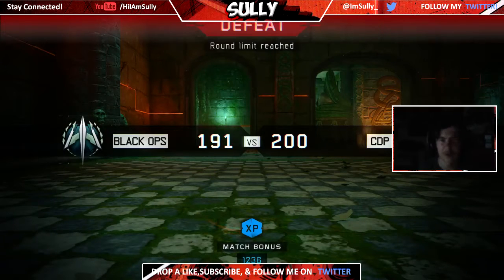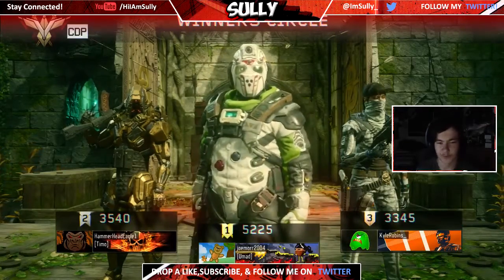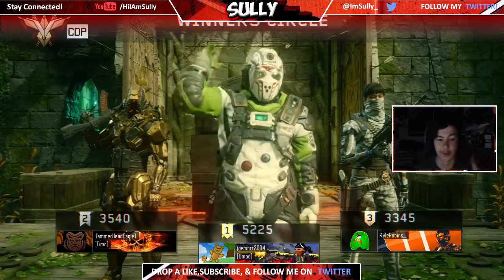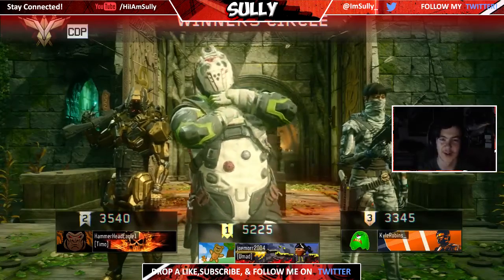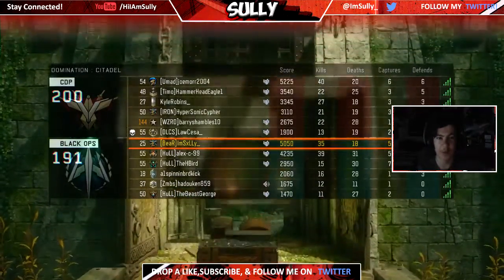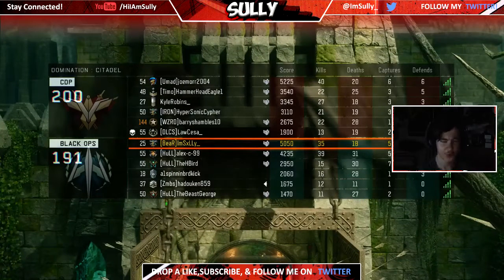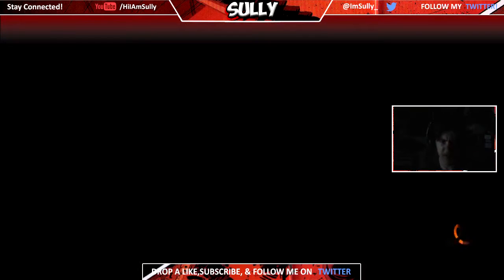I did say at the start it's probably the map out of the four that people want to play the least, but after playing it I don't really see why — especially for Domination. It's probably the most symmetrical map I've played apart from Fringe on this game. You have the two outer lanes, the middle hill, and that is that. The most simplistic style of map, and it played so well. Love the fact there are back alleys to incorporate the movement, and wall running isn't too prevalent, which is why I enjoyed it. I'll try to get some more of the DLC for you guys. If you did enjoy, as always do be sure to leave a like. I've been your boy Sully — like, comment, subscribe and peace.